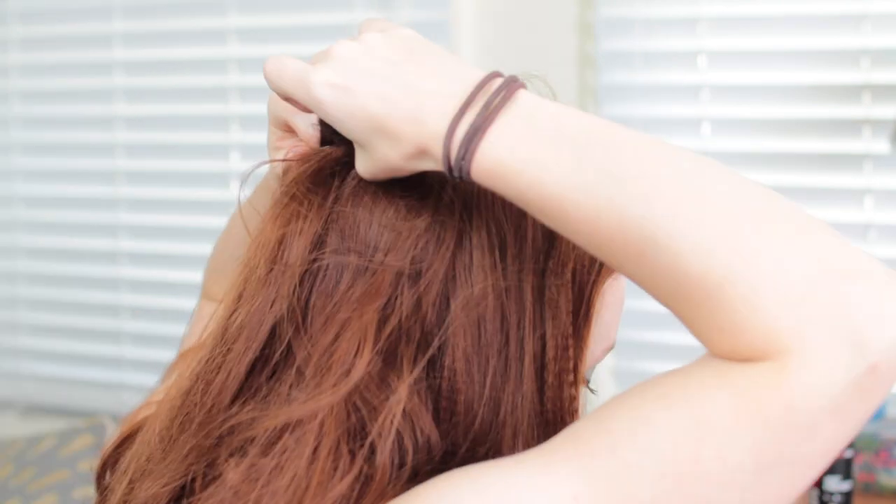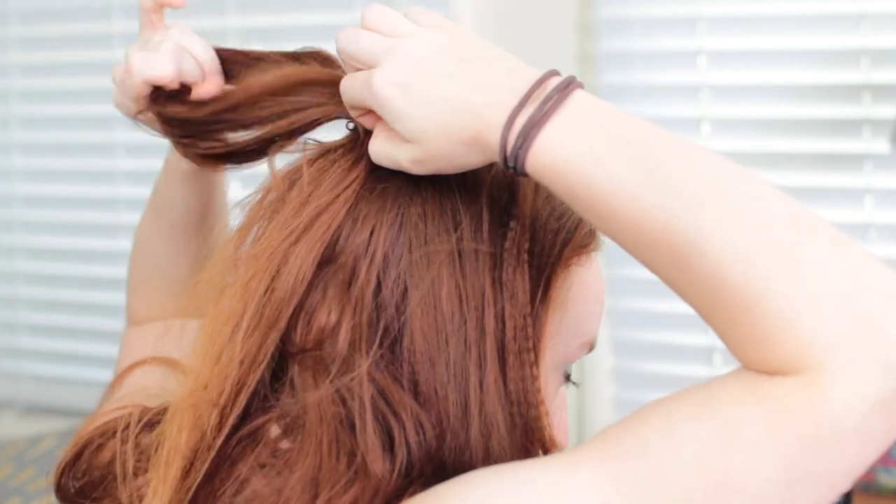Once you've reached your crown and all the hair from the section has been added in, gently tug on sections of the twist to fluff it out and make it even bigger. We want all the volume we can get here. If you still can't get the height you want, you can easily hide clip-in extensions in these twists as well. When you're satisfied with how thick the twist is, tie it off with a small clear hair tie at your crown.